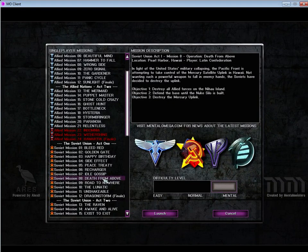Welcome back to Command & Conquer Mental Omega, and we are into Soviet mission number 8 now. Soviet Union Act 1 Mission 8, Operation Death from Above, Pearl Harbor, Hawaii, Latin Confederation.